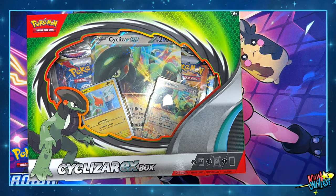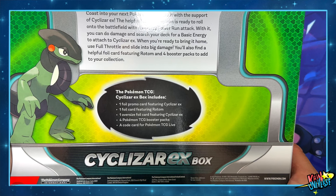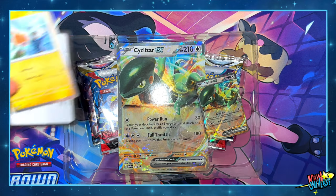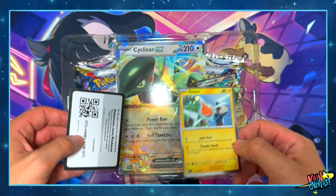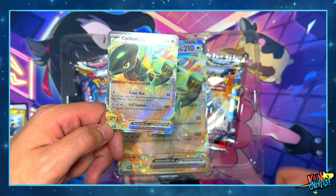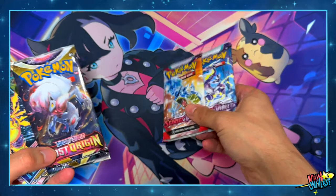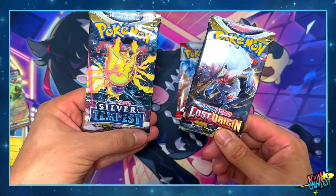Now we've got the Cyclizard EX box. Inside we will find two promo Cyclizard EX cards — one regular and the other one in his Jumbo version — one Rotom foil card, four booster packs, and a code for TCG online. The four packs include two from the base set of Scarlet and Violet, one from Silver Tempest, and one from Lost Origin.